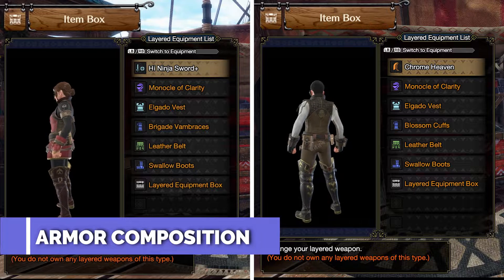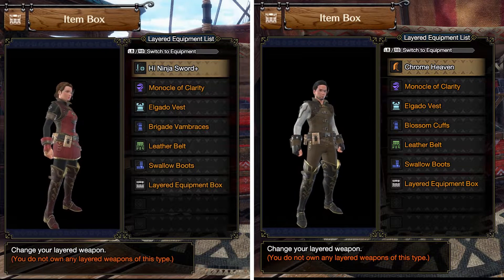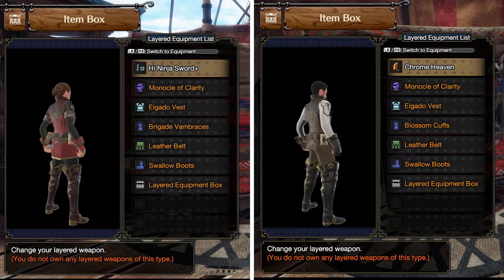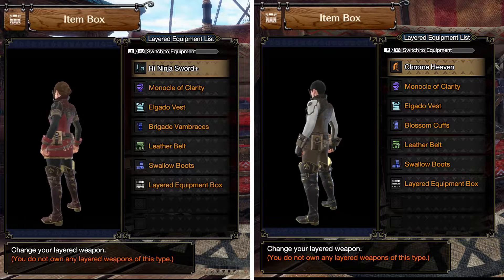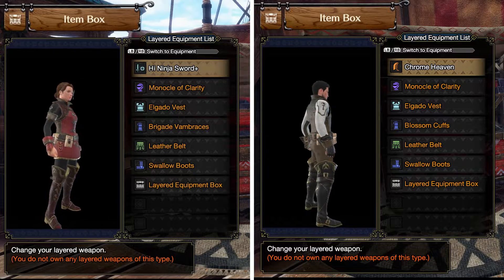To make this layer mix set, you need the Monocle of Clarity, Elgato Vest, Leather Belt, and Swallow Boots. For the hand part, you need Brigade Vambraces for Type 2 Hunter, and Blossom Cuffs for Type 1 Hunter.